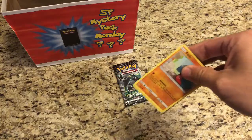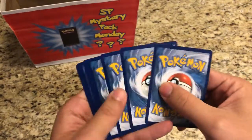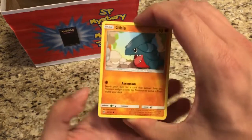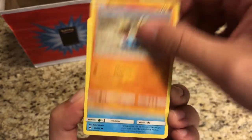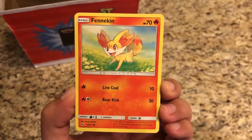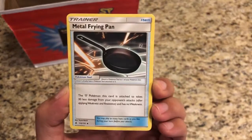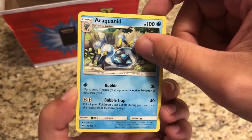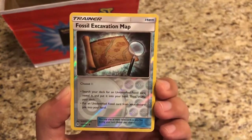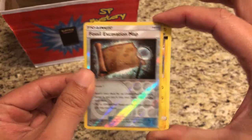There you guys go, enjoy that. All right, we've got a Gibble, Rockruff, Binacle, Fennekin, Fire Energy, Spewpa, metal frying pan — everyone's favorite kind of frying pan.